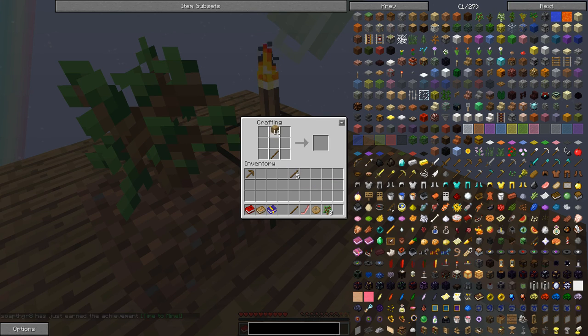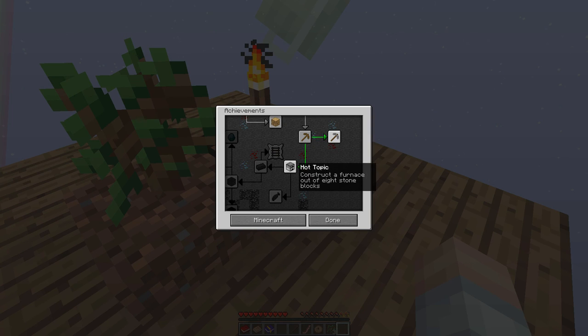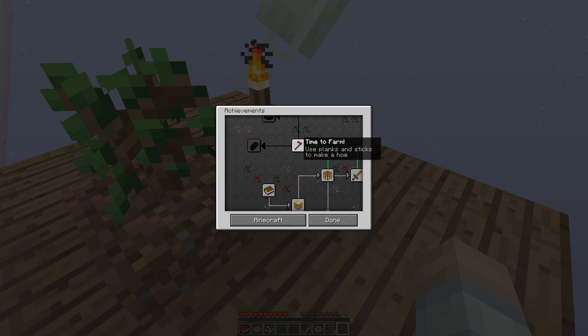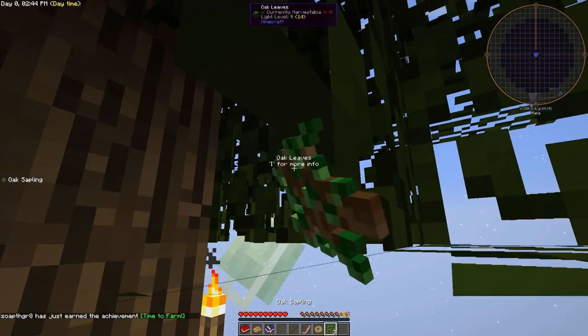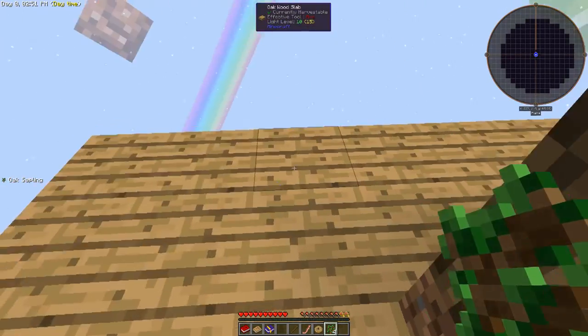I like this modpack a little bit better. It has Draconic Evolution, which Project Ozone does as well. A wooden axe would be good right now. Looking through the standard achievement tree — we don't quite have a furnace, we can't do cobblestone yet. The one thing that sold me on this pack versus Project Ozone is that it also has Steve's Factory Manager, and I really like Steve's Factory Manager.